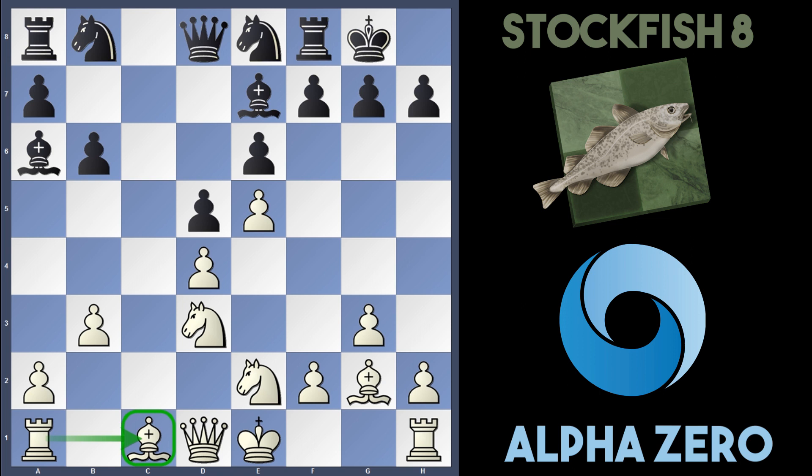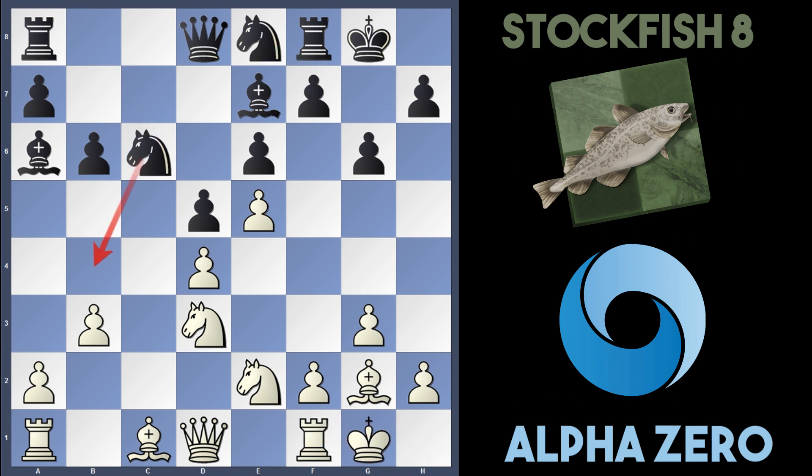With Stockfish's knight on e8, they decide to go for g6 so they can maneuver the knight to g7 perhaps. AlphaZero castles kingside. Stockfish plays Nc6, maybe preparing Nb4 or Bb4, so AlphaZero decided to play a3 to stop any infiltration from Stockfish.